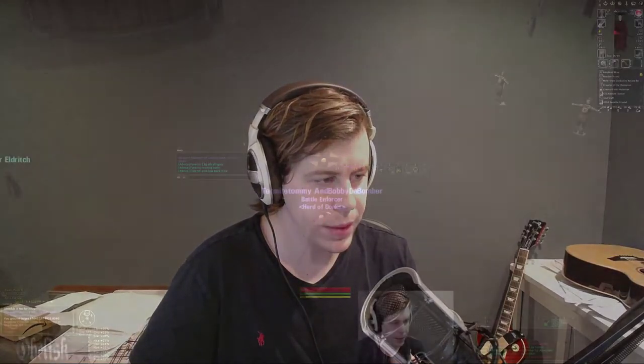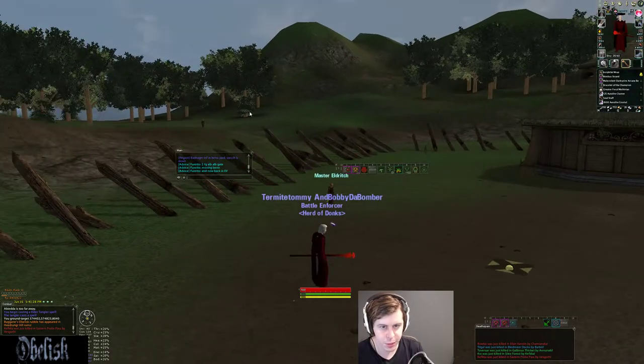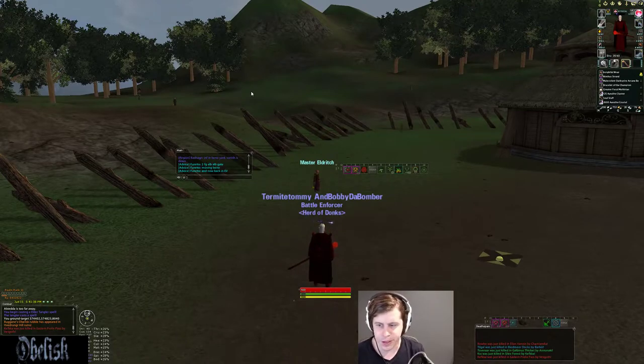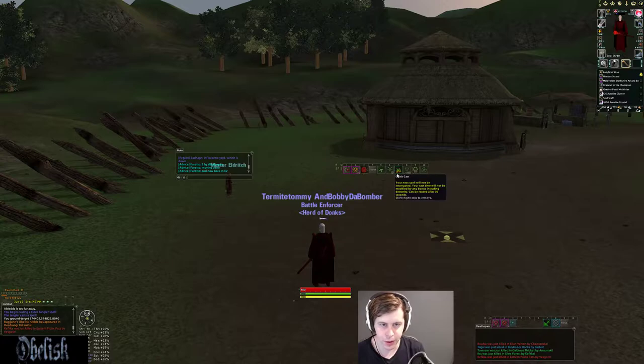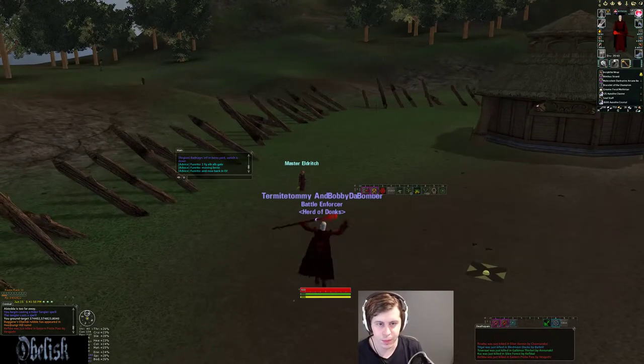Hey guys, Obelisk here. Welcome to another one of my class overview video series. Today we're not actually going to talk about class — we're going to talk about a mechanic within the game. We're going to talk about ground targets, how to set those, how to quickly set them the most efficient way possible, and some keyboard settings you might need to look at if you're unfamiliar with this.